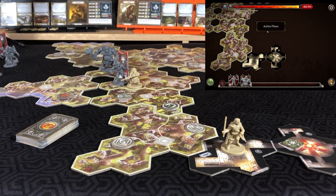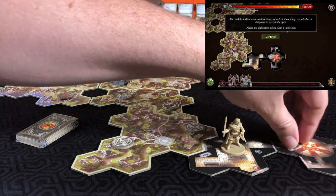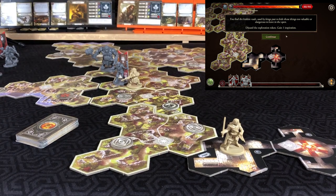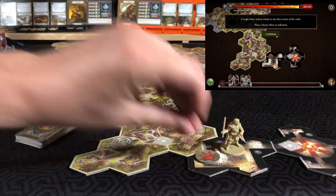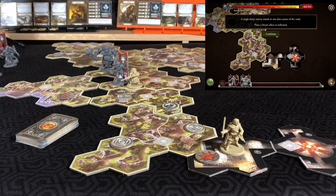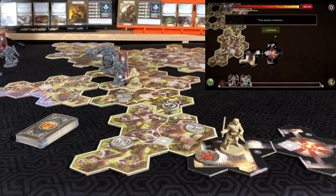Continue to the action phase. Taking care of the exploration token: 'Find the hidden vault used by the kings to hide things too valuable or dangerous to leave in the open. Discard the exploration token, gain an inspiration. A single dusty mirror stands in one dim corner of the vault — place a threat token. Something is carved into the cave wall — place a threat token.' Journey continues. Two threat tokens to deal with and not enough actions to do it all.